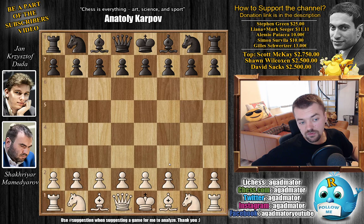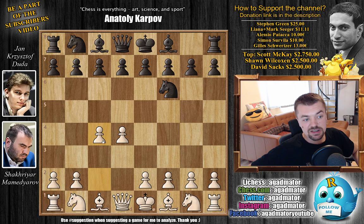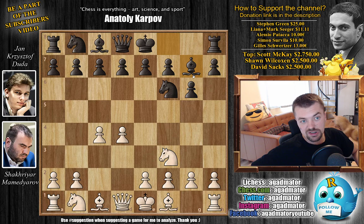So let's see how he handles that. With the white pieces, Mamedyarov opens with D4. We have Knight to F6, C4, G6, Knight to F3, and Bishop to G7. The King's Indian Defense is on the board. And here we have G3, something that is becoming very popular nowadays to counter this setup.